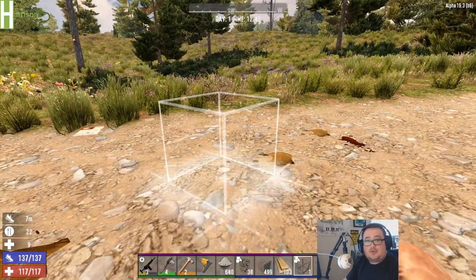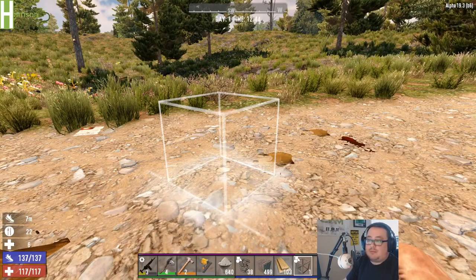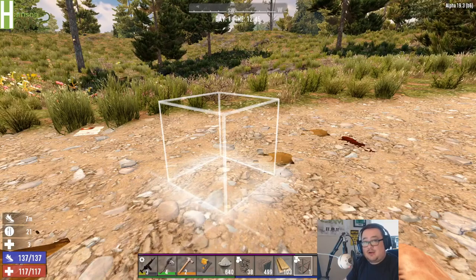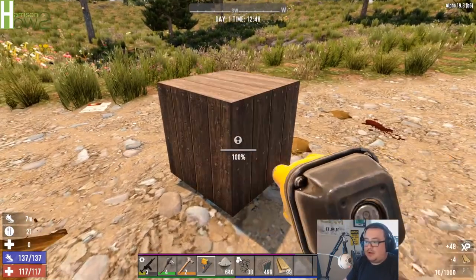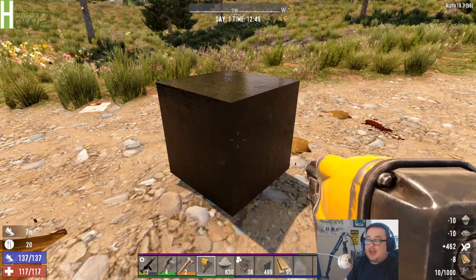There is another way to make reinforced concrete — start out with a wooden frame block and upgrade it all the way up. The nice part about that is if you've already started a base, instead of tearing it down and rebuilding the reinforced block you can just upgrade it. So we're going to put down our wood frame block, pull out the nail gun and upgrade it. It takes wood, cobblestone, and concrete.